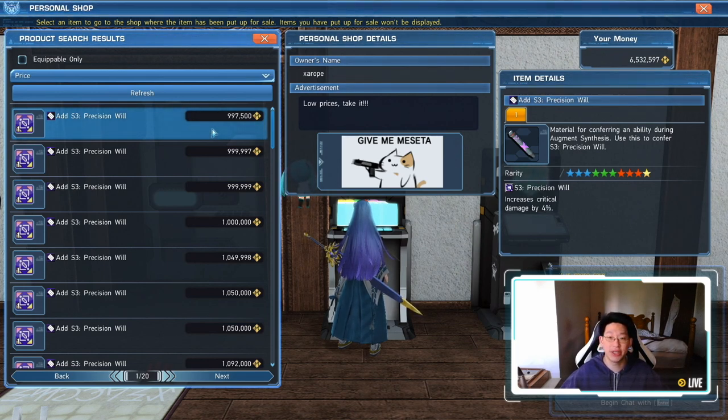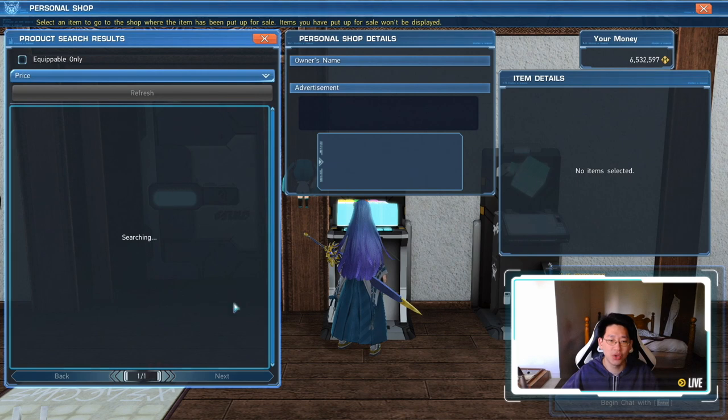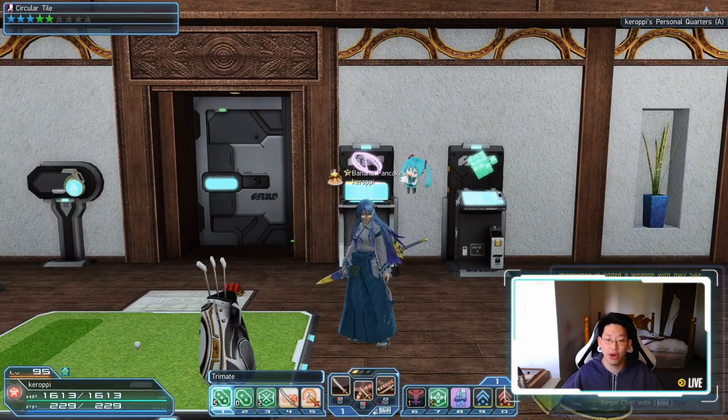A lot of you guys were talking about that in my comment section because you thought I was augmenting on my braver. Don't worry — on my braver, both my S2 and S3 abilities are precision will because of crit damage since I have 100% crit rate. But I'm very surprised that there is no more metal flow, that it is sold out. Well, if you do want to restock the market and maybe make some money, you guys can go farm for metal flow. This drops from the Gundam Urgent Quest — Armada of Annihilation. You can run that, and if you get lucky and get metal flow, you can pop that onto the market and make some profit.